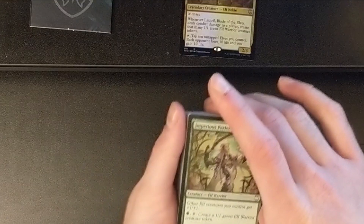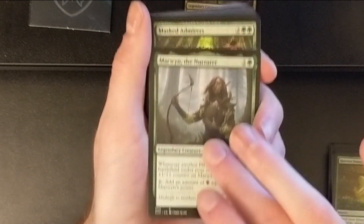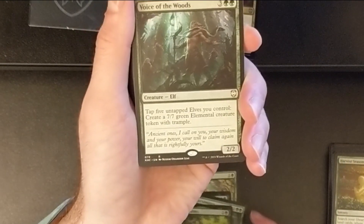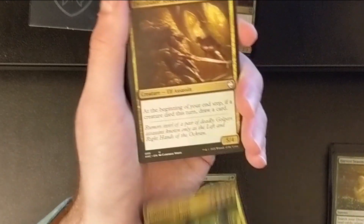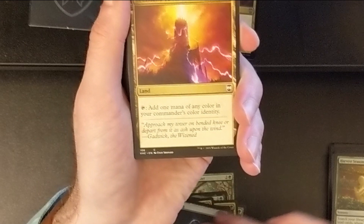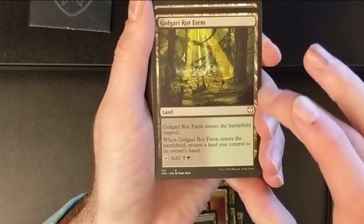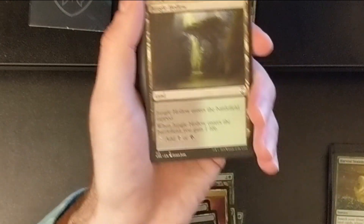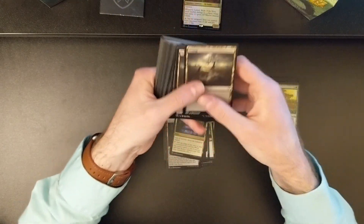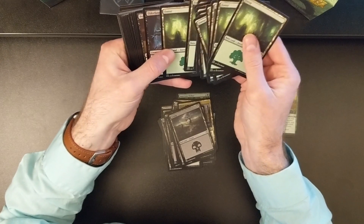Let's go ahead and check out the second half. We've got the Imperious Perfect, Marwyn the Nurturer, Masked Admirers — that looks a lot like a theater production — Rise of the Exiled, Voice of the Woods, Casualties of War, Twinblade Assassins, an Arcane Signet, very cool, and a Sol Ring. Command Tower — oh, it's Sauron. We have a Foul Orchard, Golgari Guildgate, a Golgari Rot Farm. I think that's Shrek's Swamp. We have a Jungle Hollow, Myriad Landscape, Path of Ancestry, and then a whole bunch of Swamp lands followed by a bunch of Forest lands.